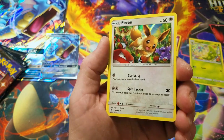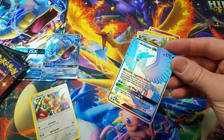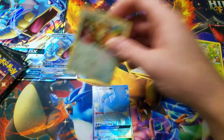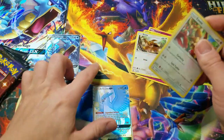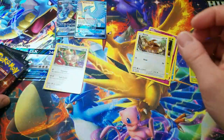Followed by an Eevee Holo Rare. Definitely some first pack magic there. That is a gorgeous card.